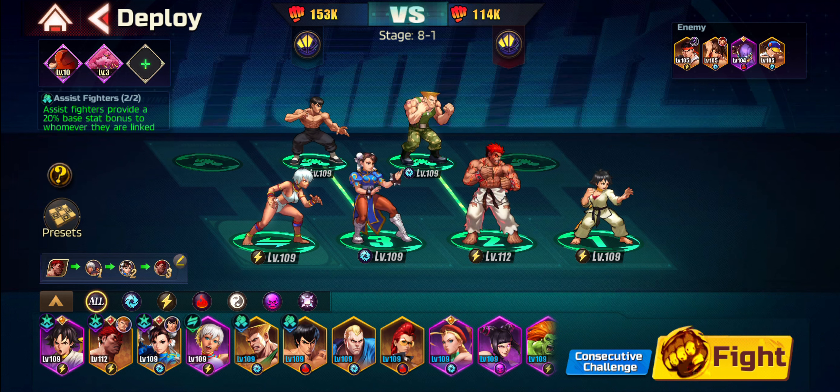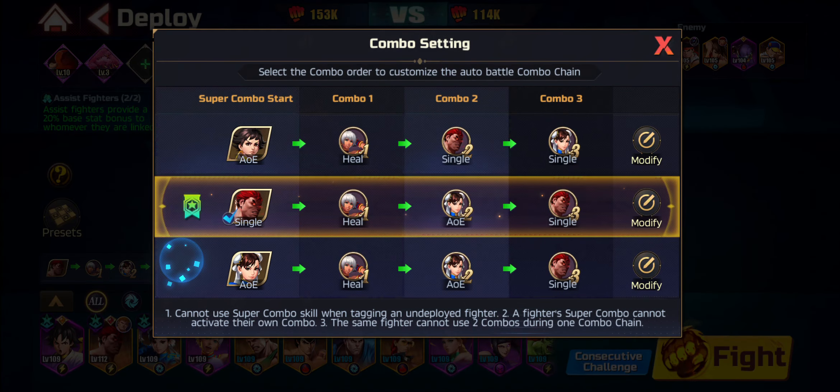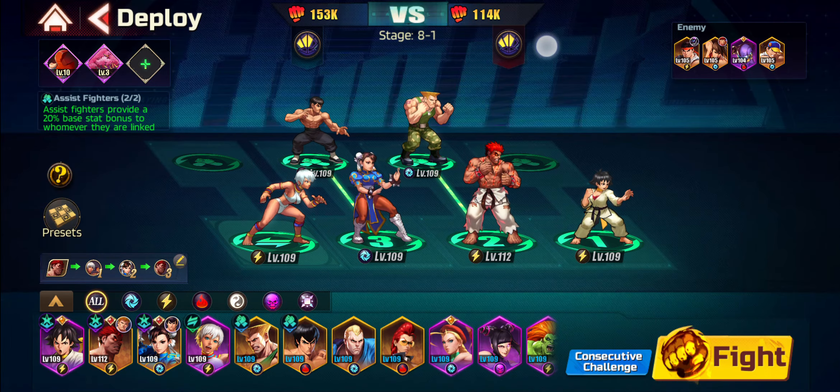Chun-Li is my AoE master. Elena is my support character — she has a very good healing buff and she also buffs the team. For the combo activation order I've chosen: first hit is Mad Ryu, then the healing buff from Elena, then the AoE damage from Chun-Li, and finally another Mad Ryu hit to basically finish things off.